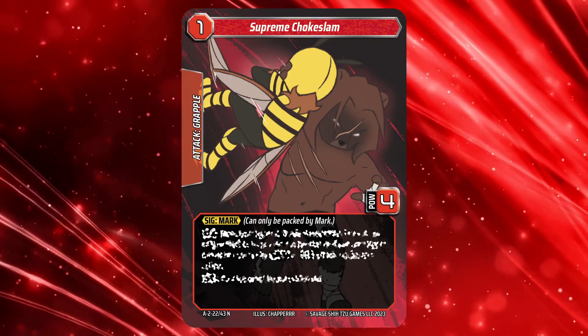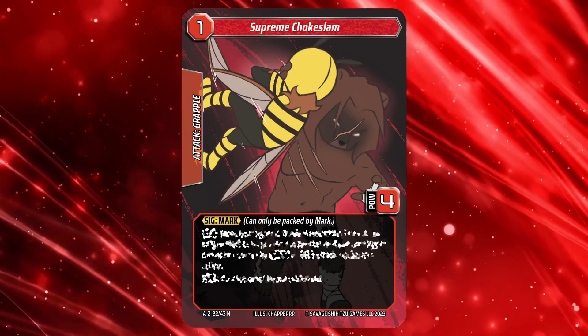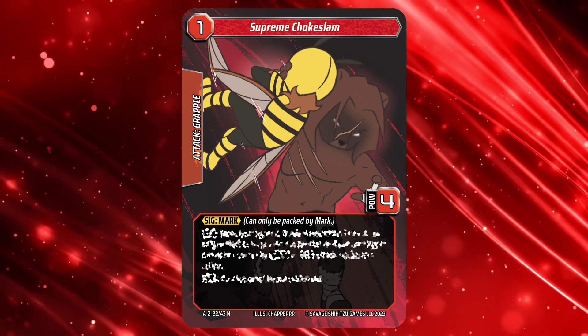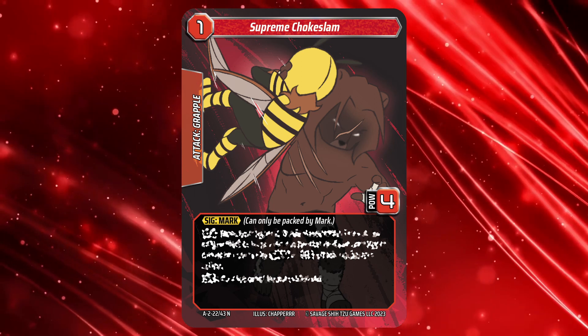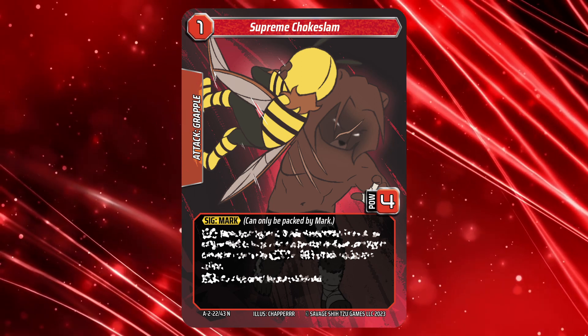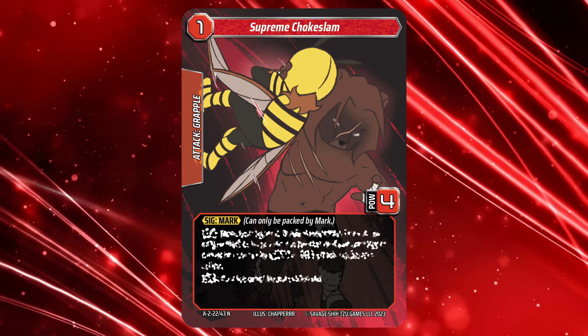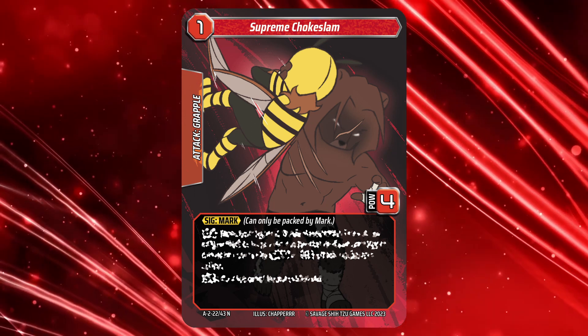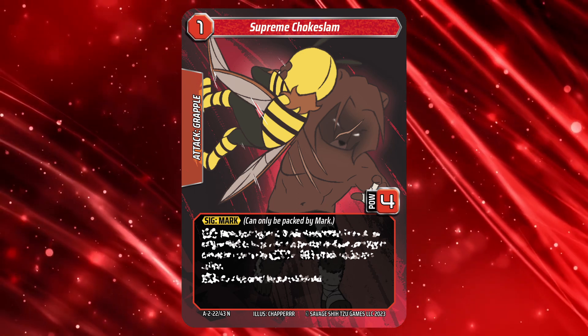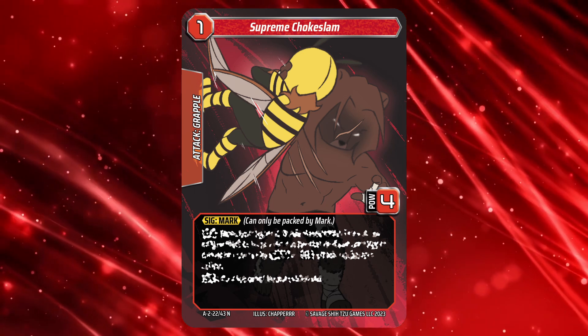Power Surge expands on the signature card concept introduced in the new challenges by introducing signature attacks for each of the new fighters. Unlike the Hyper Attack, a big flashy high power manoeuvre meant for finishing fights, the Signature Attack is the fighter's iconic move — either used to lead into the Hyper Attack, or having synergy with the Hyper Form.